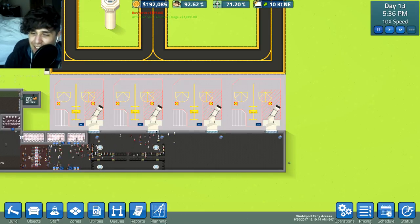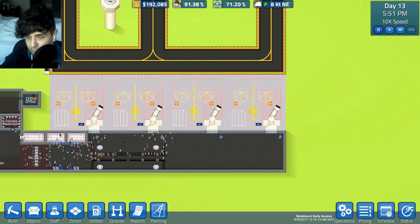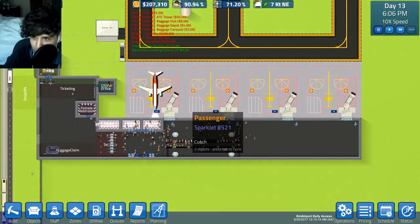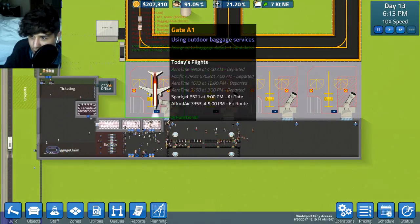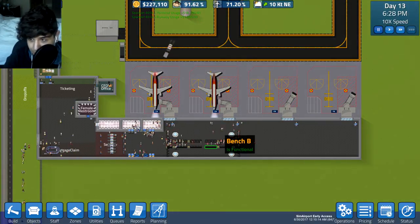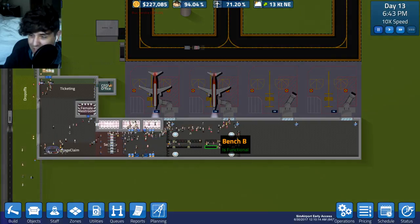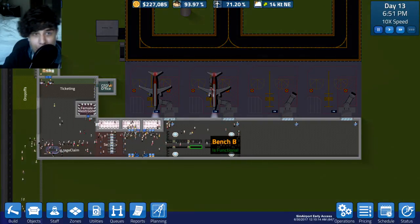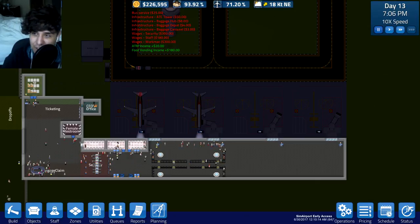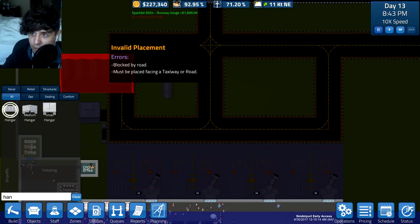Does any actual airport have an arcade machine? The airports I've gone to had pretty much what this airport has - baggage claim, security, airplanes, and a place to sit. They didn't even have TVs and I'm pretty sure there was no air conditioning either. But my airport is not going to be like that - my airport is going to be insane and beautiful. Almost forgot we need another hangar, so let's go ahead and install one.